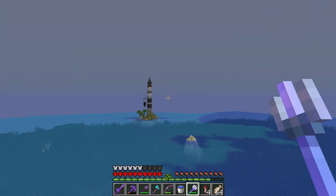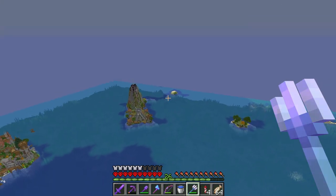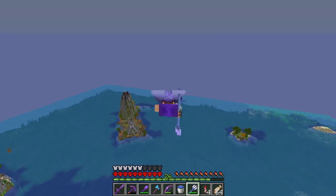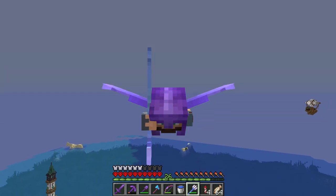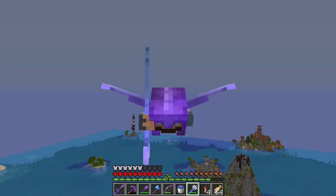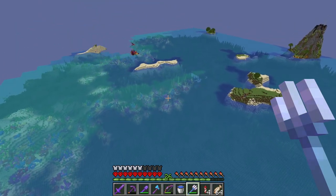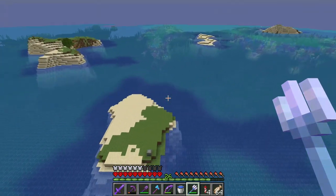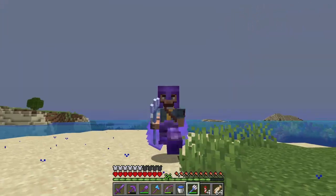Our little starter island, the volcano island on this side, the lighthouse island over here, and this tiny one that I'm gonna put something on very soon. Right now I'm gonna set up something awesome on this island - something I'm gonna be needing in the event that we don't get any more rainfall, because this riptide trident is only good during rainstorms.